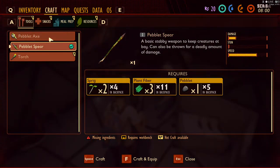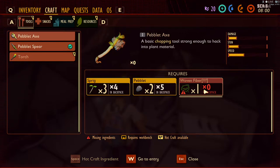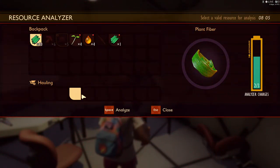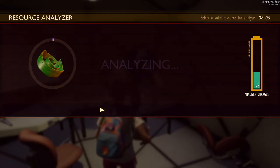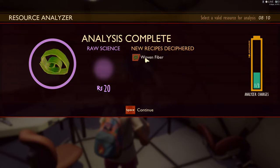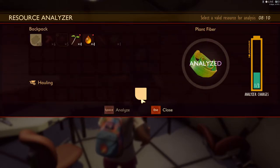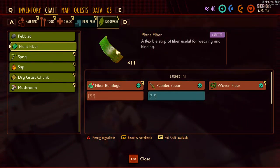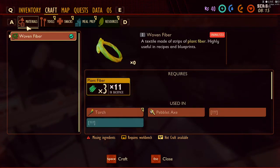Go into your inventory and as you can see you need woven fiber. That comes from plant fiber, so the next thing you need to research is your plant fiber — go ahead and analyze that. Plant fiber gets turned into woven fiber. Back out of that and go into your crafting menu. You'll see woven fiber shows up in your materials tab, so you can actually make woven fiber from there.